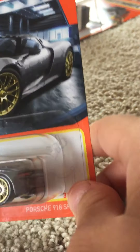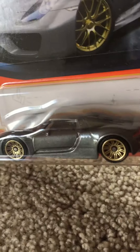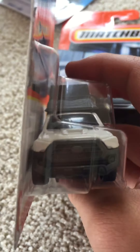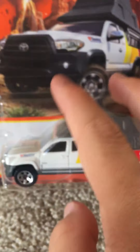Now we're going to do the unboxing. We've got this very cool Matchbox Porsche 918 Spyder — it's a hardtop. And we've got this 2016 Toyota Tacoma. I think this is the second color variation — it's only the second one. We'll try to pop them out. This one has a bit of damage.